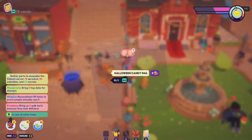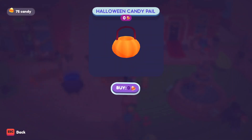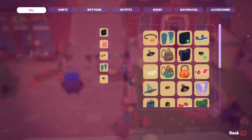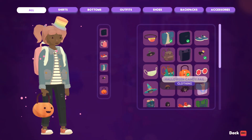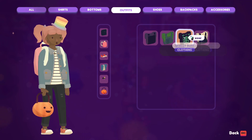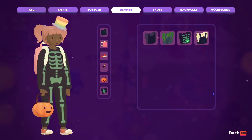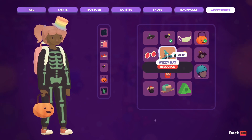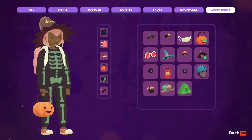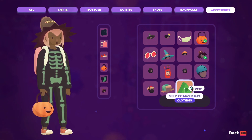I can get a candy pail — oh, I already own this item. I believe I do actually, so let's put my clothing on. Let's wear it! Do I have any outfits? I have a skelly one — that's very cute. I can put on like a witch's hat! I do love the Ooblet hat, it is very cute.